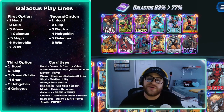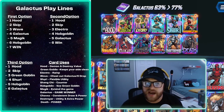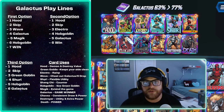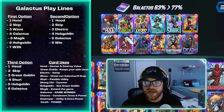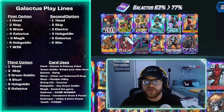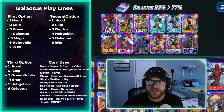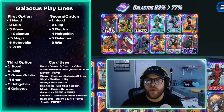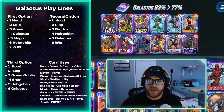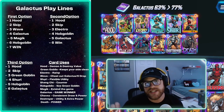Chavez is in the deck for consistent draw and power — maybe turn seven is Chavez into Demon if you don't hit Death or Destroyer, and I've won games with Shuri into Chavez. Destroyer is utility and extra power — maybe you have Wave on three but not Galactus, so Destroyer in a lane forces them to respond, then extend with Magic and win through a different lane. Death is pure power — most of the time she was free or close to free, and hitting her with Shuri or alongside Destroyer is 27 power in one turn.